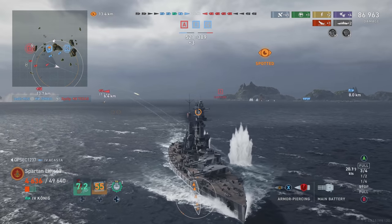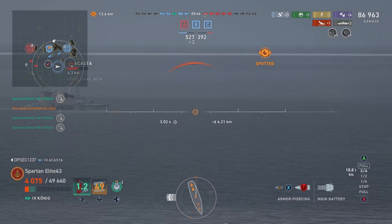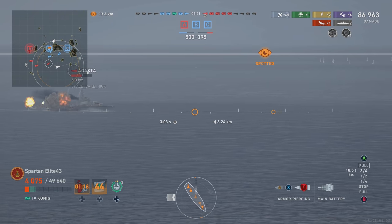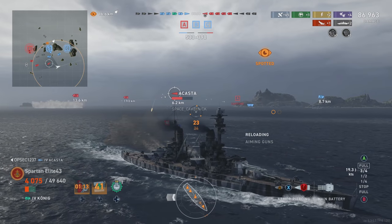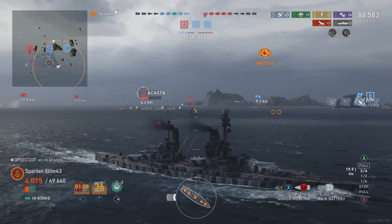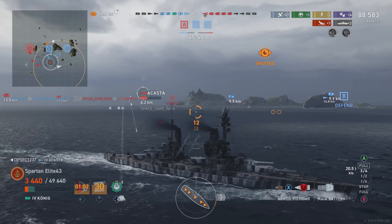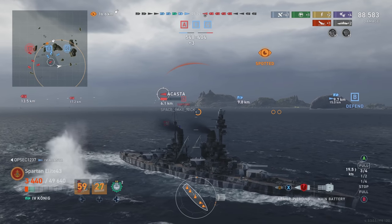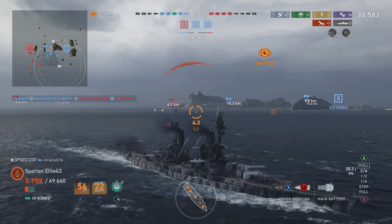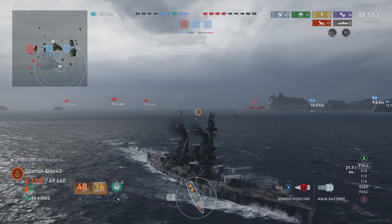I take the shot and only get 1,600 damage out of it — really unfortunate. Then my teammates finally decide to start shooting the destroyer. There's a cruiser opening up on him, and the battleship is right next to the destroyer. Queen Elizabeth manages to take him down — thank you. Torpedo threat gone. Now we can focus on the enemy Koenig and enemy Queen Elizabeth. Both of them have full health because they haven't really been in a fight up to this point — they kept their distance and let the enemy Texas take all the hits while sitting at range.